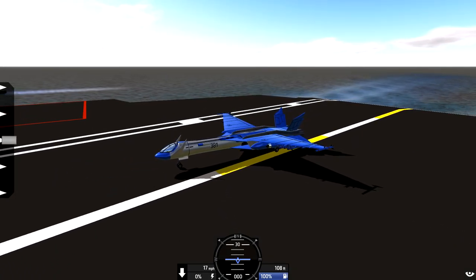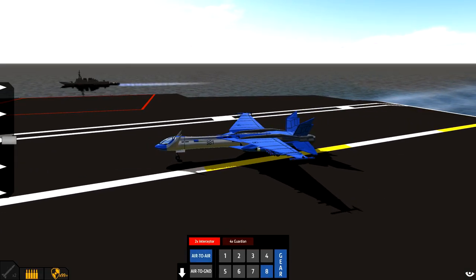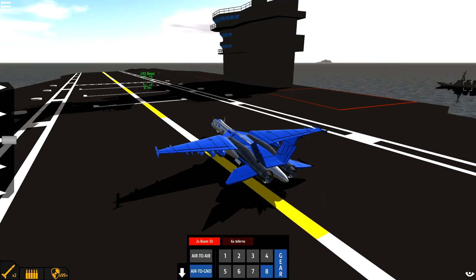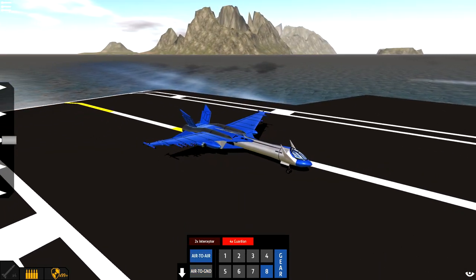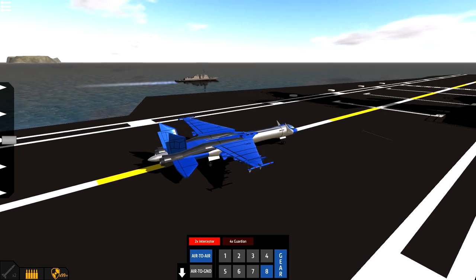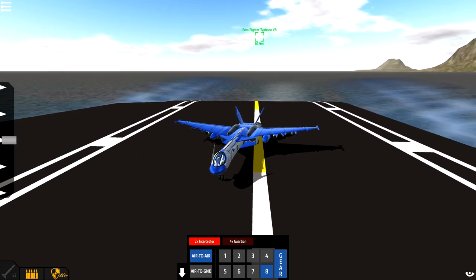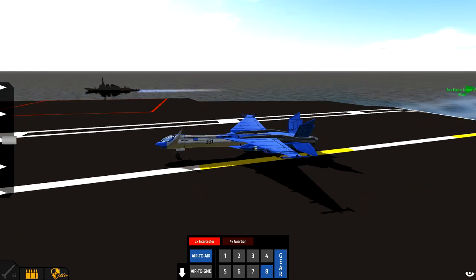Okay, so we are on the USS Beast, as you guys may already know. If we go into the armament, you guys can see we've got two Interceptors, four Guardians, and we've also got two Boom 50s and six Infernos as well. We obviously don't want to be locking on to this thing because we're flying off from it, so the destroyers will shoot us. But yeah, let's take off and go fight the Eurofighter Typhoon V5.